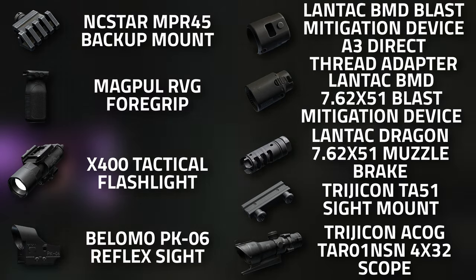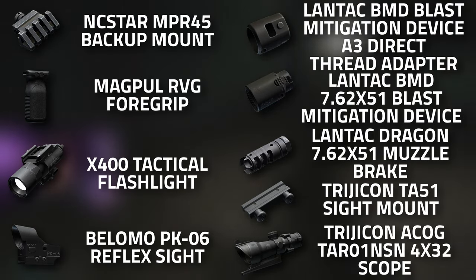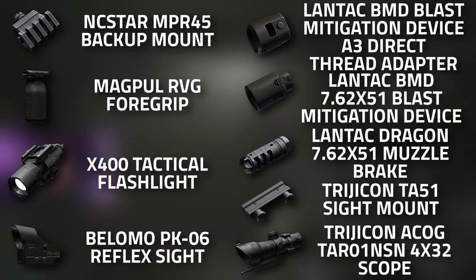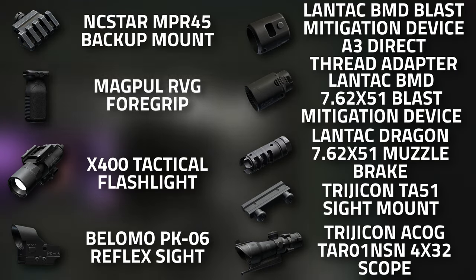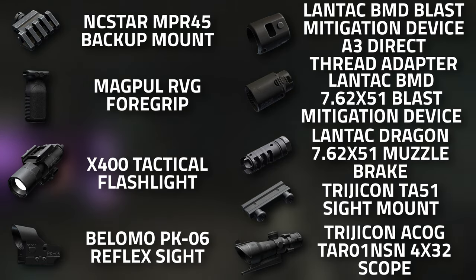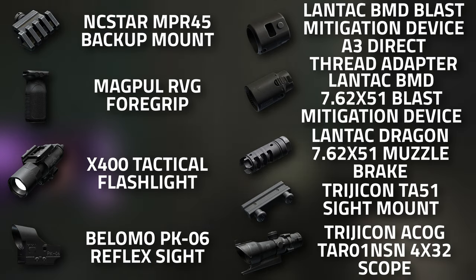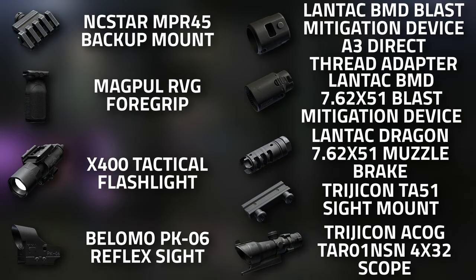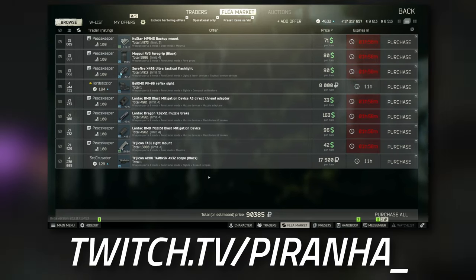You're going to need the NC Star NPR-45 backup mount, the Magpul RVG foregrip, a short X400 Ultra tactical flashlight and laser combo — I love to blind my enemies — a PK-06 reflex sight which is only 8k, the blast mitigation device with all three parts, and the Lantac Dragon 762x51 muzzle brake.